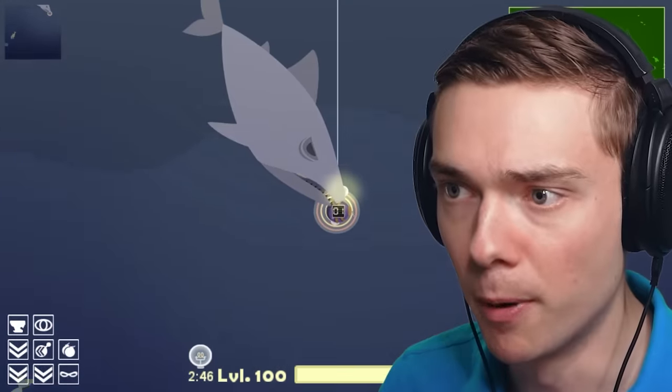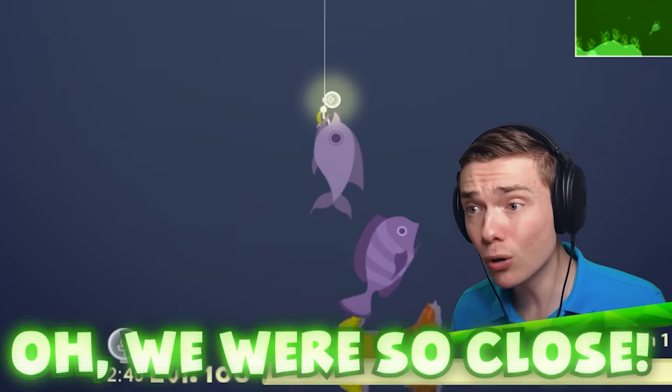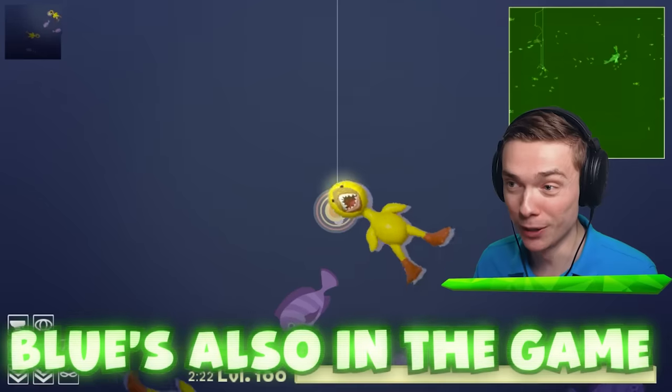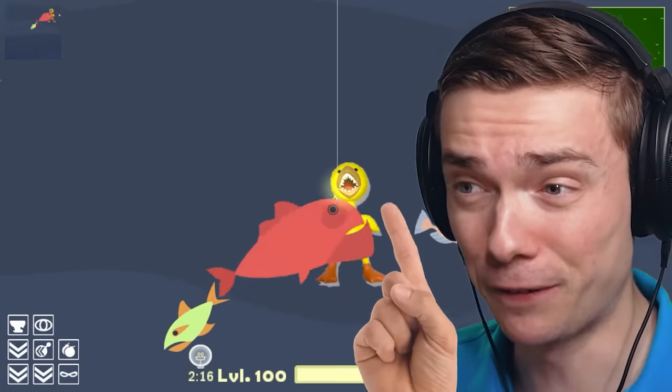We're gonna boom him — that's right, boom! Get out of here. Yellow, oh it's so close! Now we gotta catch him so we can find the blue shark. Blue is also in the game and he's supposed to be a shark. Unlike yellow, he doesn't really look like a fish.